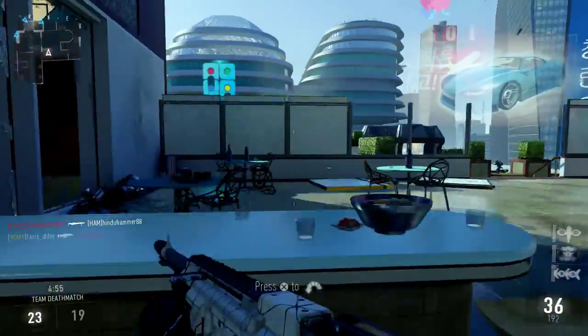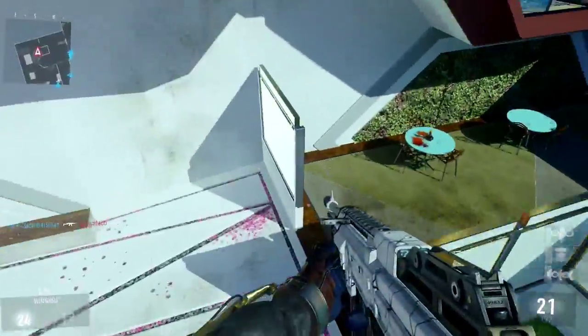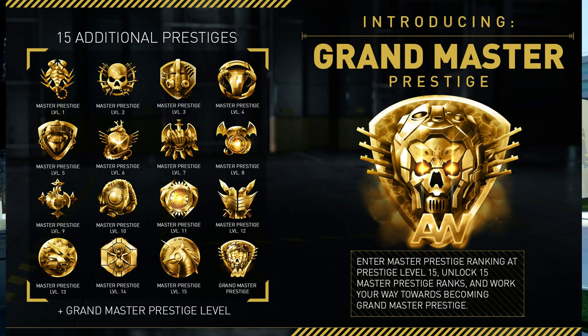Sledgehammer Games have introduced 15 additional prestiges. Once you hit Master Prestige you can get 15 more prestiges, and the only thing that resets in these prestiges is your XP — you keep all your challenges, your attachments, and your weapons. It's basically like prestiging without any disadvantage; you have access to all your weapons and attachments at all times.